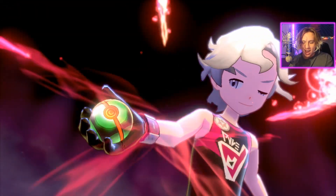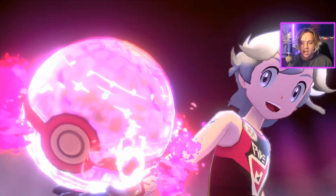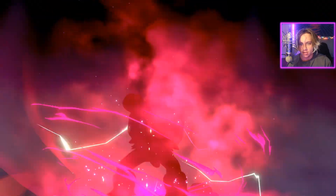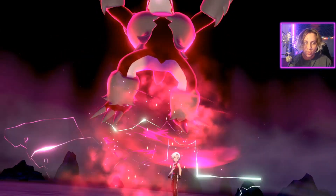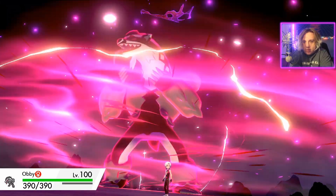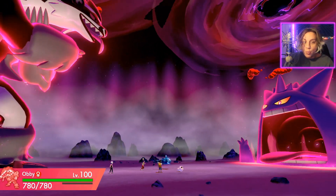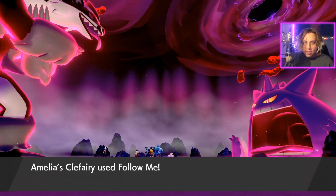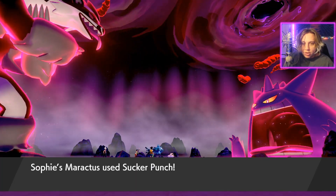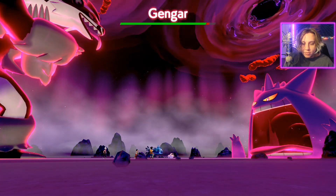We have a Wishiwashi and a Grass user on our side. We'll probably have some special attacking moves helping on this Gengar. We're doing a STAB move that's also super effective, so we have a 2.5x boost from all the modifiers just from using a Dark-type move on this Gengar, which is going to be super dope.